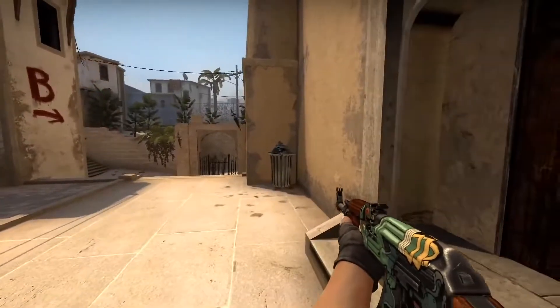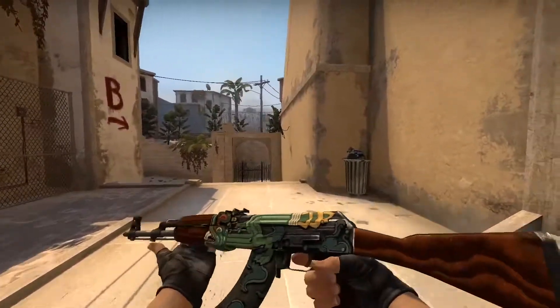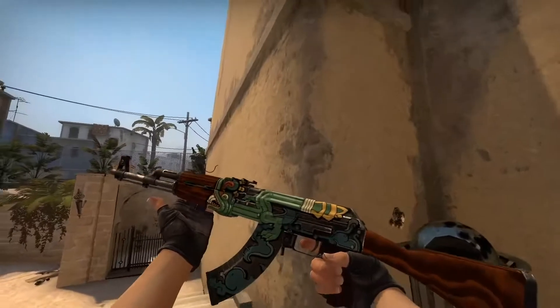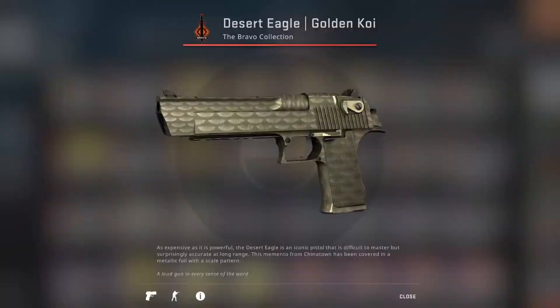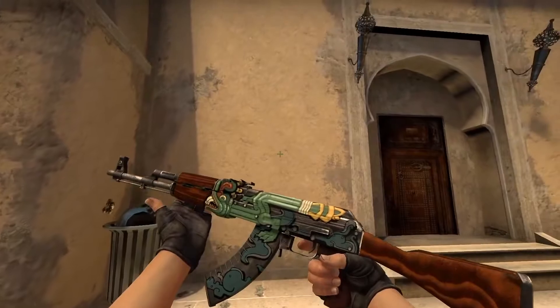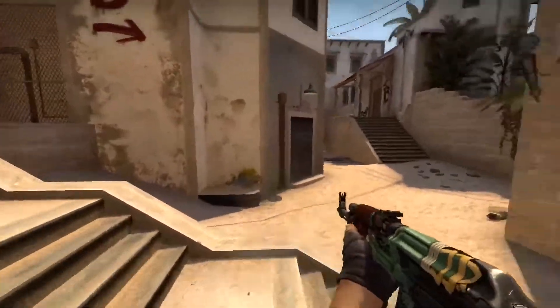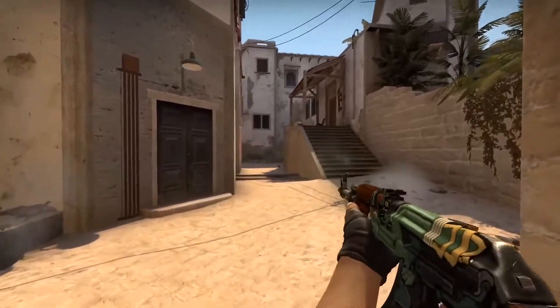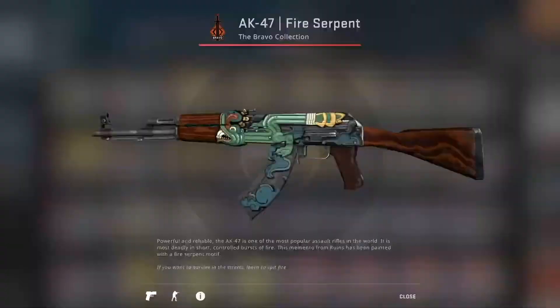The Bravo case is just such an old case and insanely rare to drop. The AK-47 Fire Serpent was actually the first covert skin in CSGO for an operation. On top of the covert rarity, a good percentage of them were locked up in ghost accounts that got banned for money laundering or gambling. I'm gonna open it up to you guys — what do you think of the Fire Serpent? Are you yay or nay?